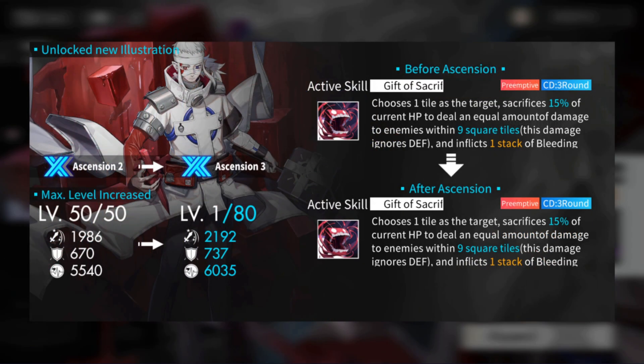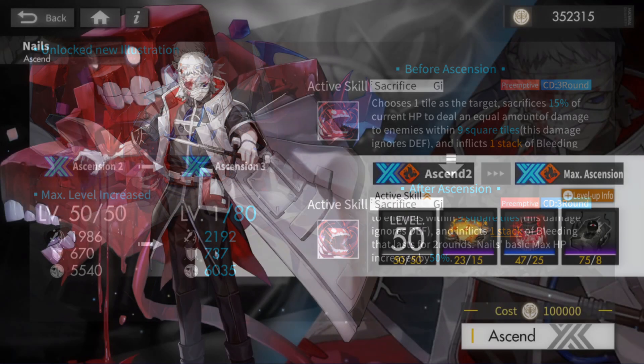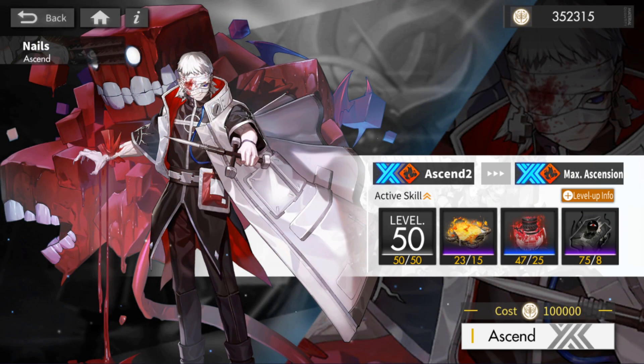Once you get him to Ascension 3, he's going to get 50% increased HP every time you use his active skill, which is actually a really nice addition. I actually really like Nails' design — he's kind of weird and creepy and I appreciate that. It makes him very unique.